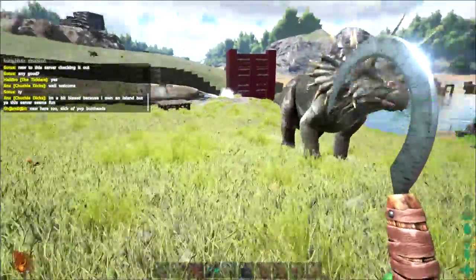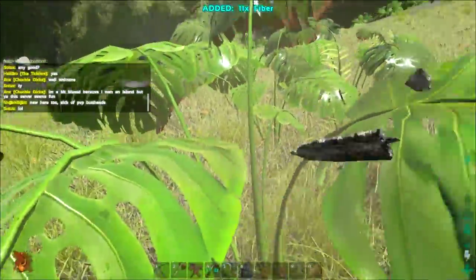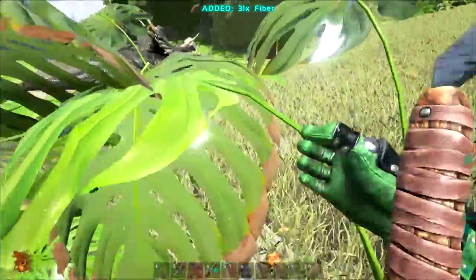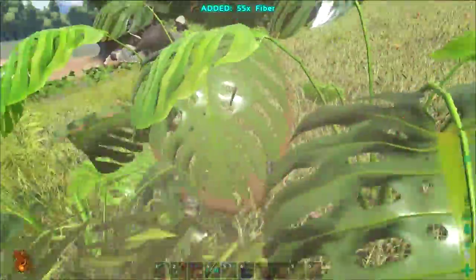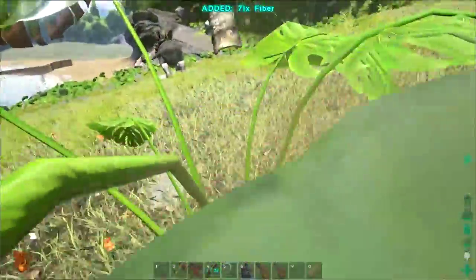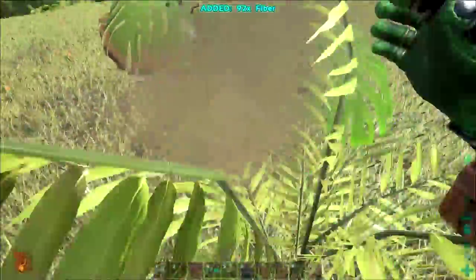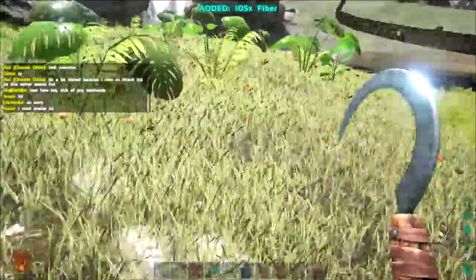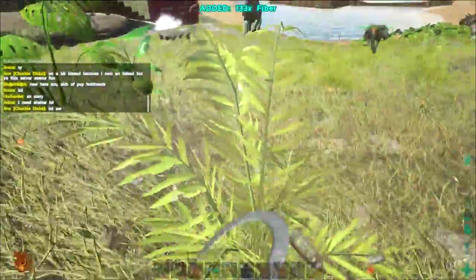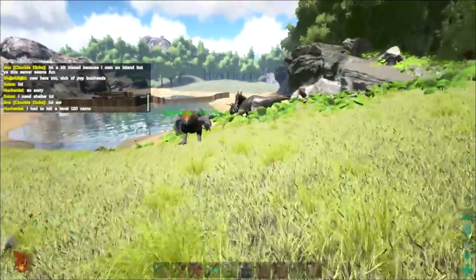Here's the sickle — now I can show you what it's meant to do. If we come up to a plant here and start beating on it, you can see we get fiber, and quite a fair amount. It hasn't taken long at all to get almost 100 fiber. I think the main thing that's really great is you don't have to spam E anymore — you can just hold down left click and gather lots of fiber, which is great. It's a good holdover until the Gigantopithecus comes out.